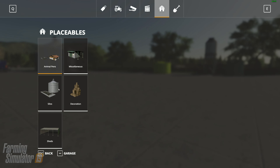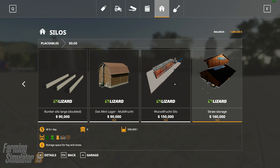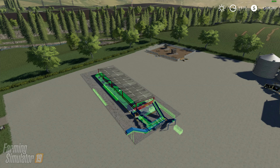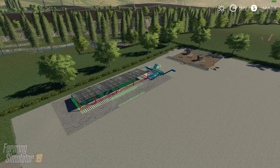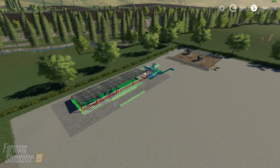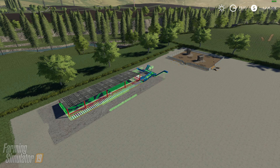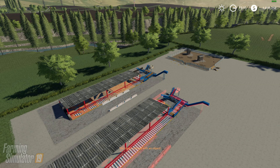I'm heading over to placeables and I'm going to put down one of these root crop storage units, because we do have some root crops we're going to have to get harvested. It's going to let me do it this time. There's root crop storage on the farm now.